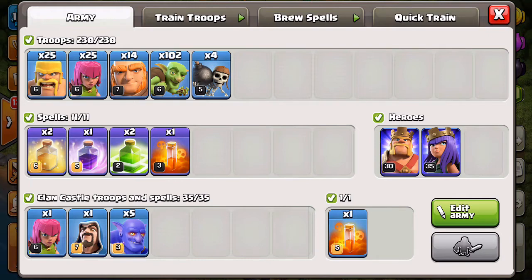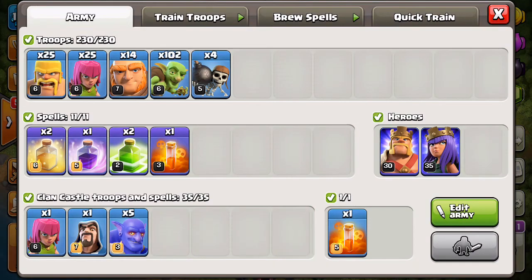There's always the debate of Goblin Knife versus Barch or Goblin Knife versus Zappy Barch. I still believe wholeheartedly that Goblin Knife is superior when you need all three resources. With Barch it's very base-specific — you're essentially searching for bases with full collectors on the outside. Barch is not going to get that deep inside a base and wipe it out the way Goblin Knife can. With Goblin Knife you can attack a base whether all the DE is in the core or all the collectors are full — you have a much wider range of bases you can hit.